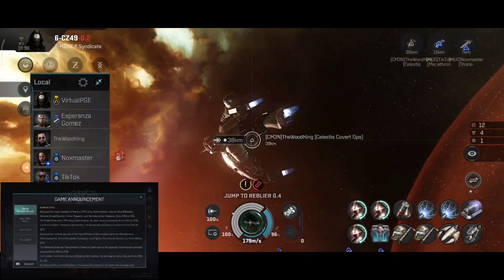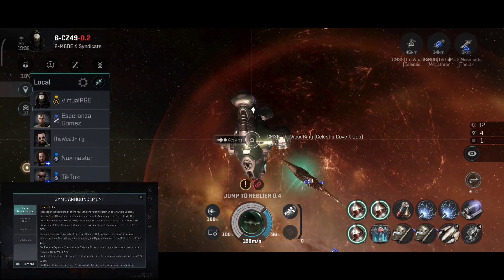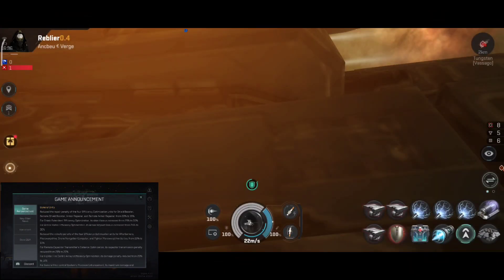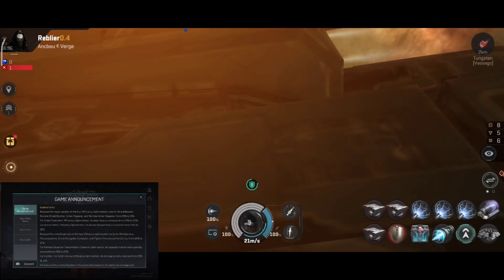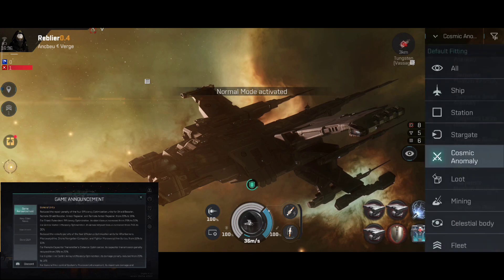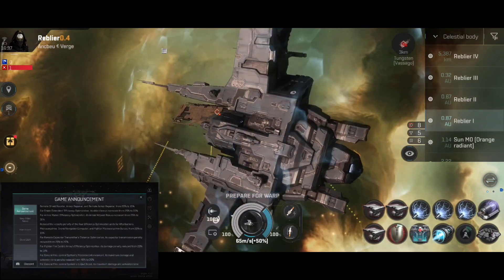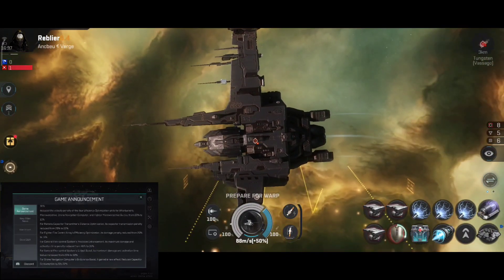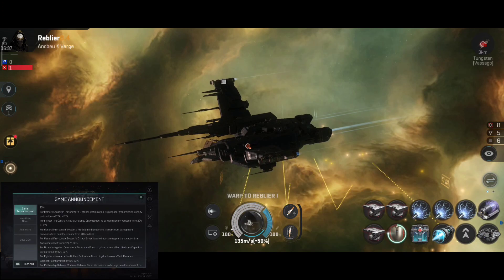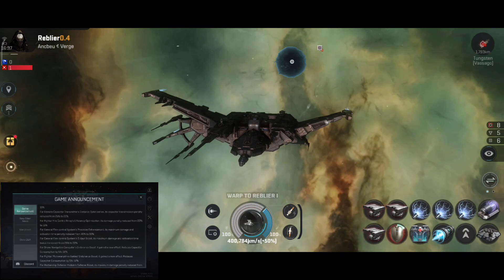General Units. Reduced the repair penalty of the four efficiency optimization units for shield booster: remote shield booster, armor repair and remote armor repair from 20% to 15%. For Shield External Efficiency Optimization, its shield bonus increased from 25% to 30%. For Armor Plates Efficiency Optimization, its armor hit point bonus increased from 25% to 30%. Reduced velocity penalty of the four efficiency optimization units for afterburner, micro warp drive, drone navigation computer and flight micro warp drive guides from 20% to 15%.